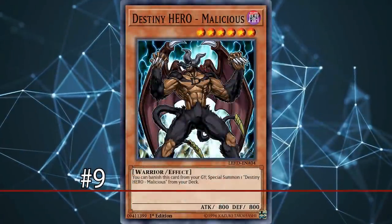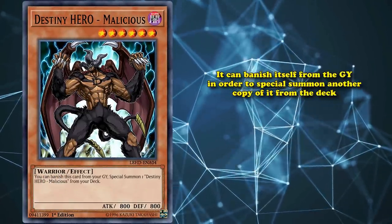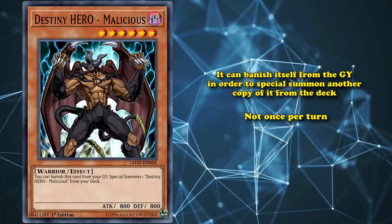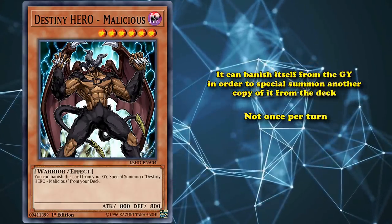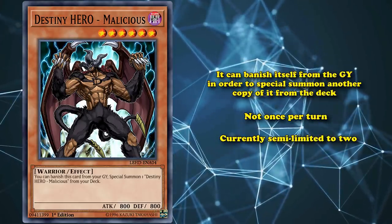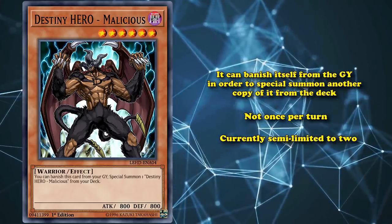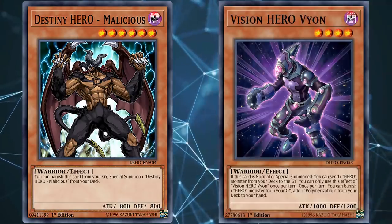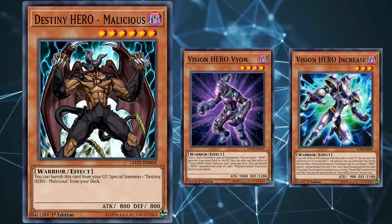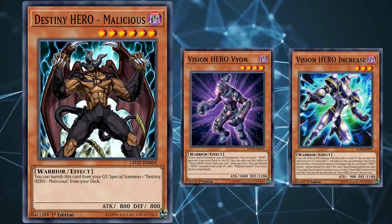At number 9, we have Destiny HERO - Malicious. This card has a Graveyard effect where it can banish itself from the Graveyard in order to special summon another copy of it from the deck, which is an incredibly good effect that's not once per turn, and is only limited by the amount of copies you're allowed to have in your deck, as it's currently semi-limited to 2. So this card is obviously much better in the Graveyard, as that's where it activates its effect, and the Hero archetype is able to get it to the Graveyard very easily, especially with cards like Vision HERO Vyon, which can be special summoned from the deck with Vision HERO Increase. Sending Malicious to the Graveyard is generally the start of some hero combos, but it's not the end of the world if those combos start with Malicious in your hand.